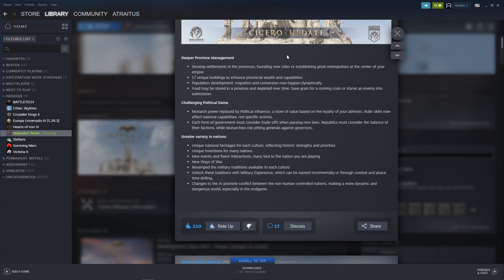Challenging political game: monarch power is replaced by political influence — a store of value based on the loyalty of your advisors. That's actually what triggered me to make this video. Ruler skills now affect national capabilities, not specific actions. Each form of government must consider trade-offs when passing new laws — republics must consider the balance of their factions, while monarchies risk pitting generals against governors. There's also greater variety in nations: unique national heritages for each culture reflecting historic strengths and priorities, unique inventions for many nations, new events and flavor interactions many tied to the nation you're playing.